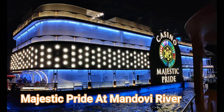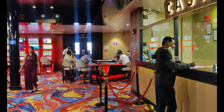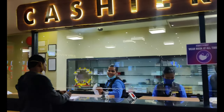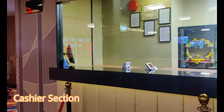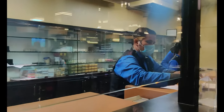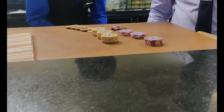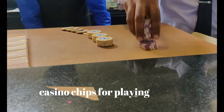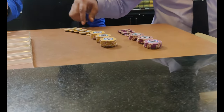Guys, without wasting time, let's look at the Majestic Pride gaming area. There is a cashier counter where you can buy chips. The chips are equivalent: 100 rupees equals 100-rupee chips, 500 rupees equals 500-rupee chips, and so on up to lakh rupees. The chips are counted and verified in front of you before being handed over. Now we will go to the gaming area — when you turn from the cashier counter, you'll see it all.